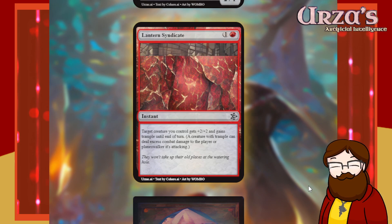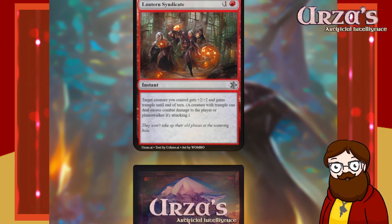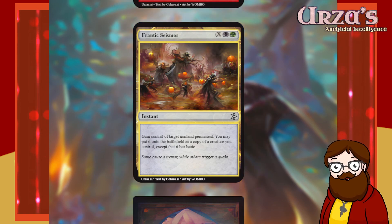Lantern Syndicate — that's just a really cool name. It's a two-mana red instant: target creature you control gets +2/+2 and gains trample until end of turn. I'm pretty sure there's a card that does this exact same thing. That's fine. Flavor text: 'They will wake up. They won't take up their old places at the watering hole.' I'm curious what the story on that card is because Lantern Syndicate makes no sense to me. Fine card, let's keep going.